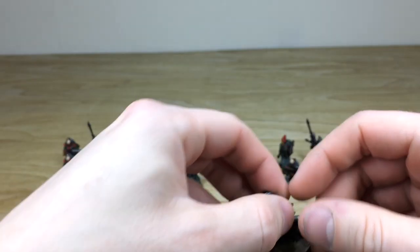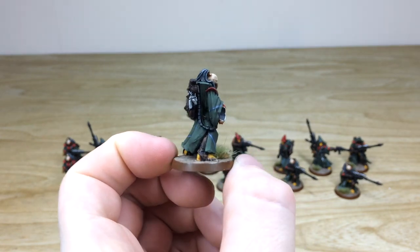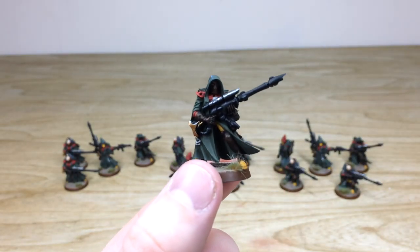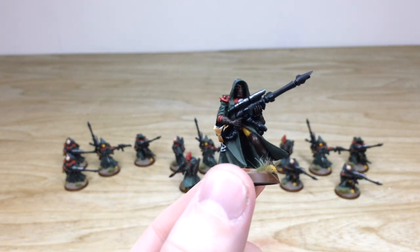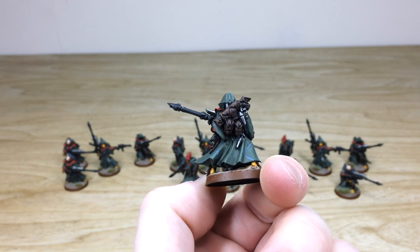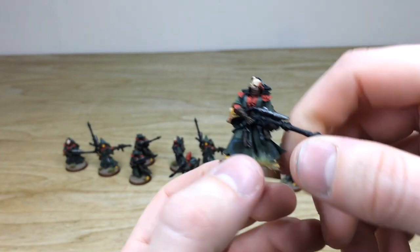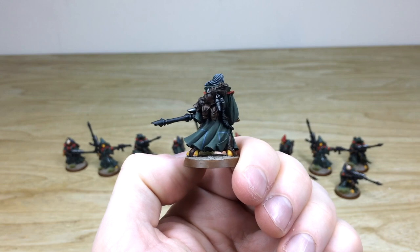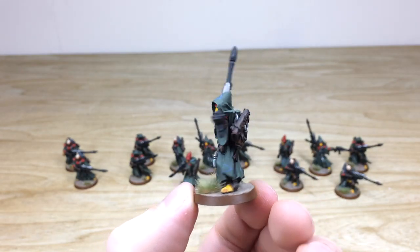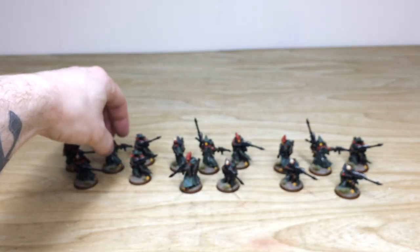There are quite a few similar poses in this force, purely because the range has a limited number of poses. Moving through to the other squad, there's a very dark cowling and a face deep inside that hood — face, eyes and all — fully painted. All the backpacks are fully painted in a really clean fashion. It's a very nice, quite dark scheme that matches the stealthy nature of Rangers. You can mix and match all of these without any fear of units not matching, given the consistency across them all.